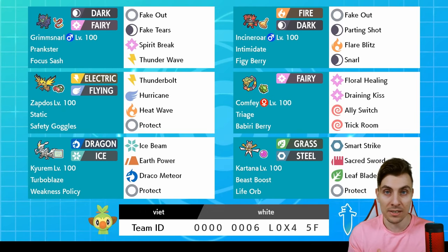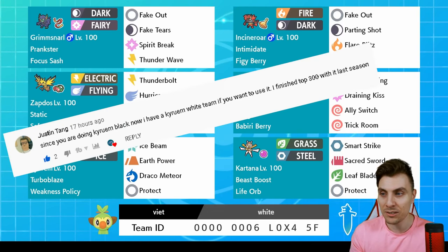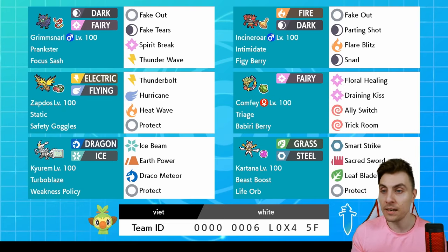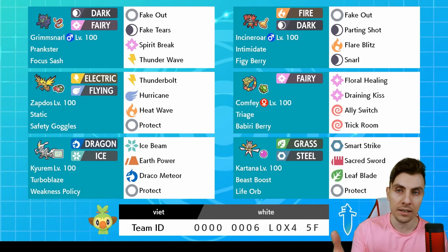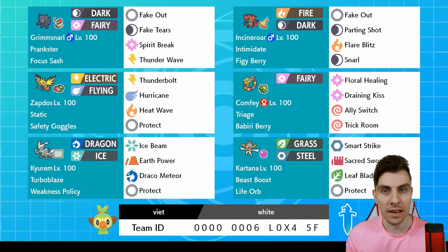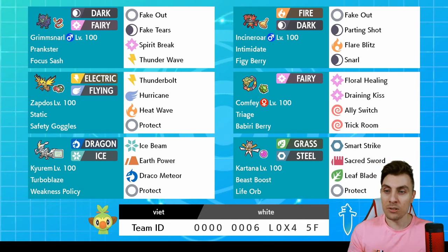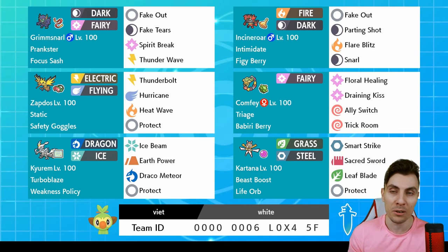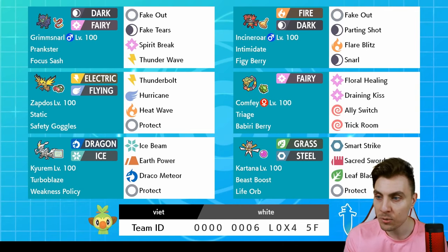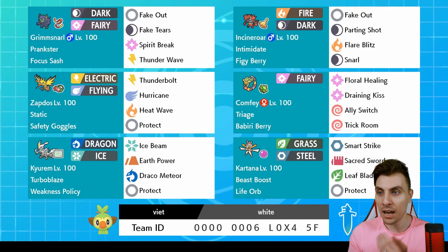Today's team is from Justin Tang. Kieran White with the weakness policy, the Comfy there to help set it up, and reverse or set Trick Room up if you need it. I like the team a lot. He's mentioned that Zacian is a little bit of a tough matchup, so against Zacian teams you need to try and get the Thunder Wave onto it. From there it's pretty easy because you've got Zapdos that can hit it for super effective damage. And then you've got Incineroar that helps with mitigating its attack boost that it gets every turn. Here is the rental code if you want to try it out yourself.